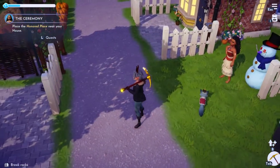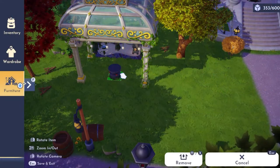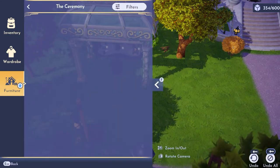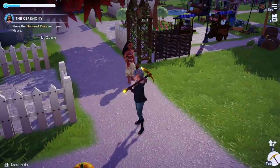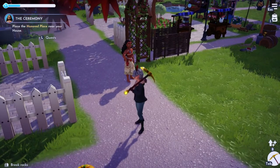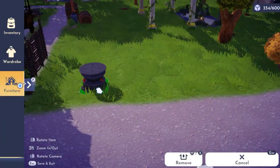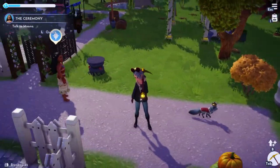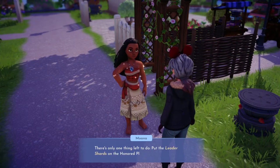I need to place the honored place, so I have to remove some pumpkins because I know where I'm going to put it. I first thought it'd be fun to put it under the gazebo since it's close to my house — you have to do it close to your house. But every time I tried it there, the quest marker didn't disappear and still told me to place it near my house. When she tells you to put it near your house, you have to put it right near your house. The only way to know if you've done it right is to back out — when it then says 'talk to Moana,' you're good. Now we just need to place the shards on top.